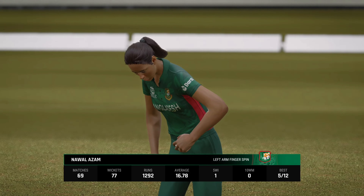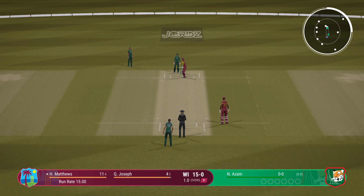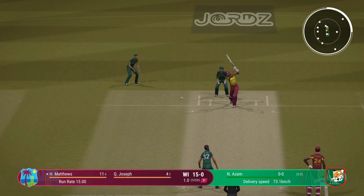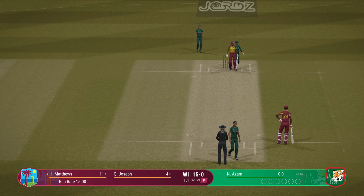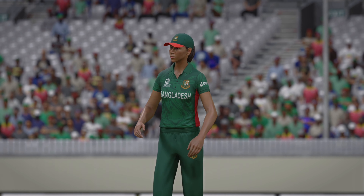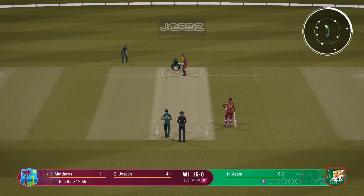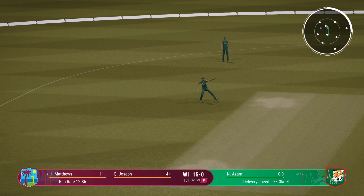Azzam, the left-arm orthodox bowler, is coming into the attack from the bridge end. Straight drive — mid off will cut that one off. Finds a fielder with that shot.